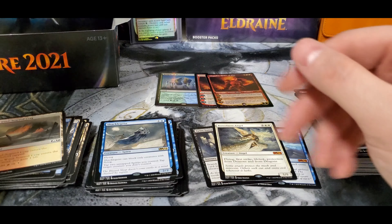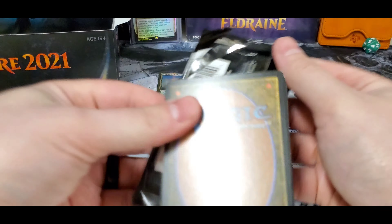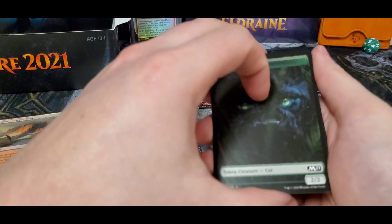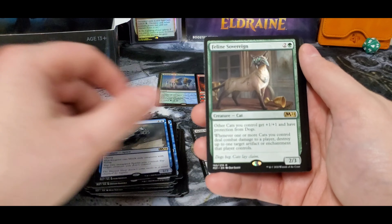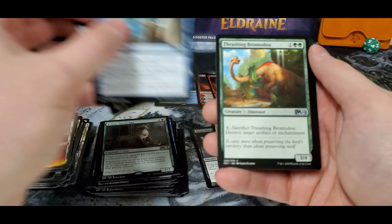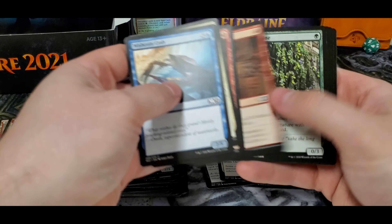Down to our last six packs. Still looking for a Ugin or something — that'd be a good way to close out the box. Got a Mountain, Feline Sovereign, another Teferi's Tutelage, and the Wicked Wolf — Wisconsin Crab.